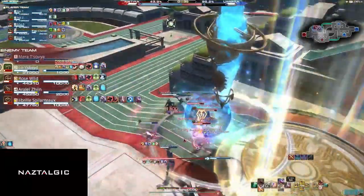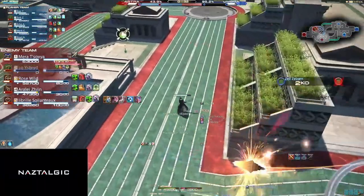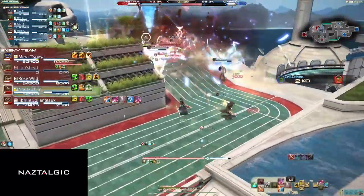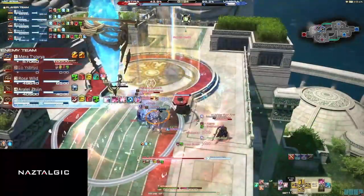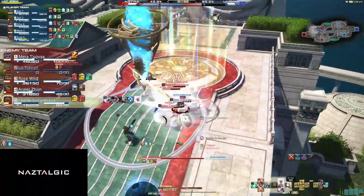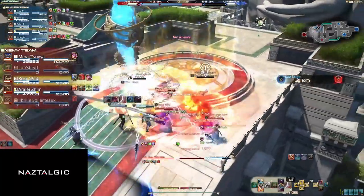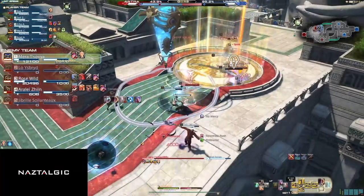Our last ability affected by Junction is Junction Cass. If we have a Tank Junction, then this will be Nebula. This is an amazing defensive cooldown that reduces all damage we take by 20% and retaliates back with a 3,000 potency attack every time we're hit for the next 10 seconds. If we have a DPS Junction, then we'll have Blasting Zone. Blasting Zone is a 10,000 potency off-GCD attack.